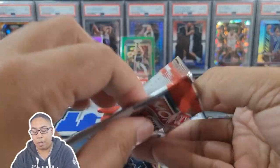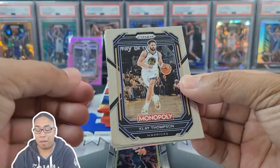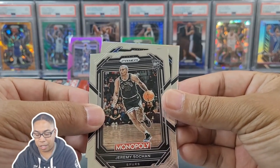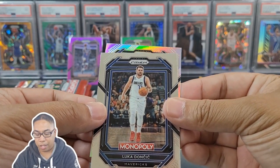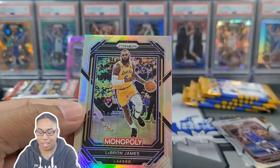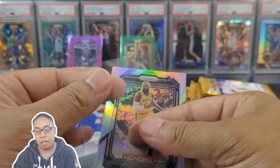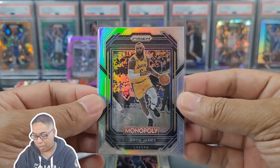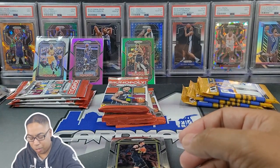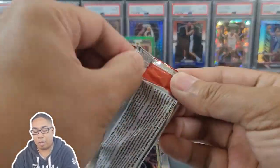We got some more color in the booster — feast or famine. Hopefully we're going to have a fire booster box. We got Klay, definitely loving Klay, Jeremy Sohan, Luka, and not a rookie — I know who this is from the forehead — Mr. LeBron James. LeBron did his best, 20 years in the league, give him his props. They got smashed against Denver. So we got a silver and a pink. This one feels heavy — I'm going to leave that heavy pack for last.